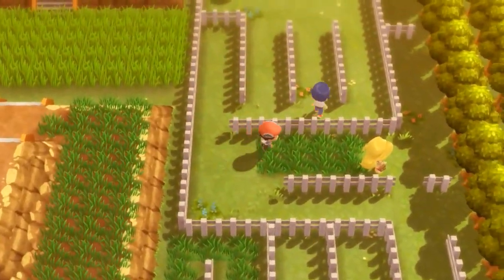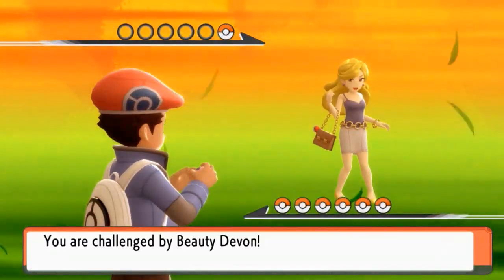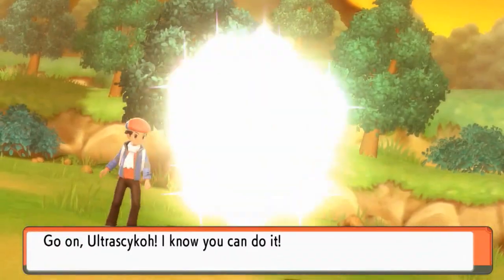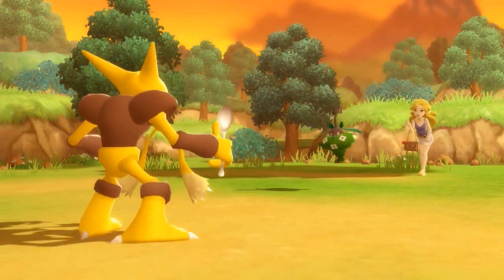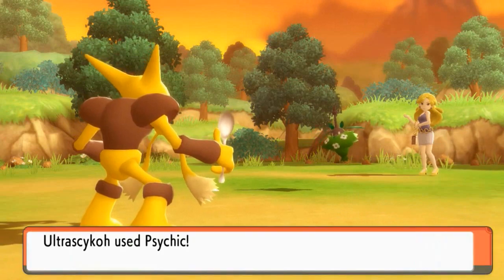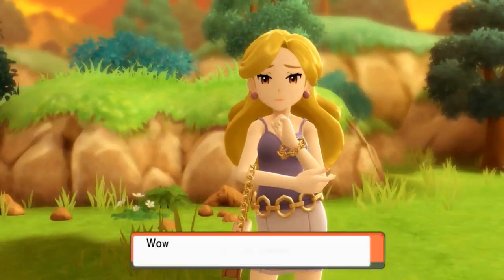There are two, maybe three more trainers. Let's see what kind of Pokemon we need to switch out. Let's go right ahead and use Ultra Psycho. Beauty Devin wants to battle us and she is coming out with a Wormadam — and Wormadam don't give a damn. Let's see what we got — Ultra Psycho uses Psycho Cut. The Psycho Cut barely does something. I didn't even know this Pokemon could use Confusion — holy crud! Let's go with Psychic to finish this thing off. It's a Bug-type so it has a type advantage on us. Wormadam has been defeated. Devin is not happy at all.